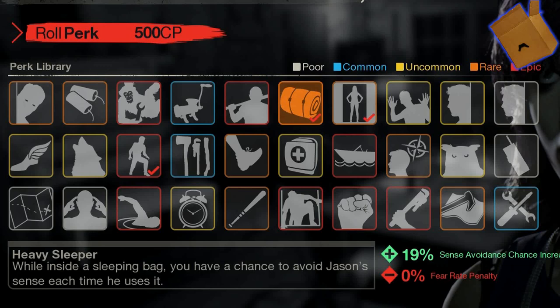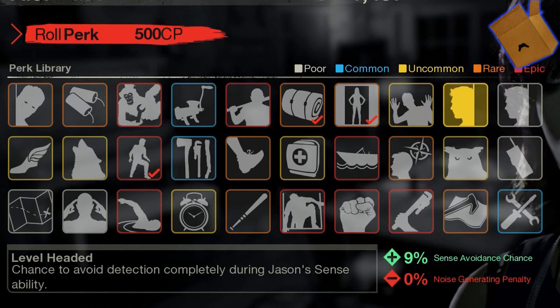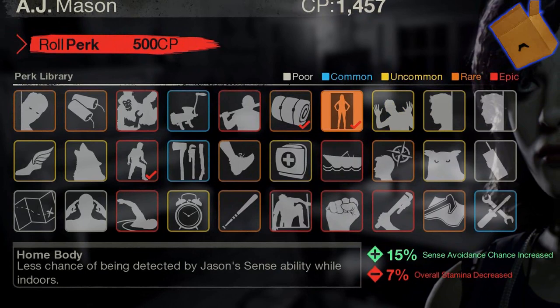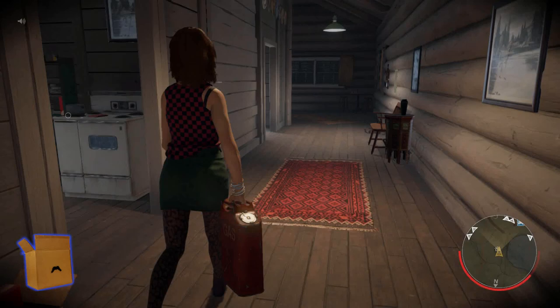When building a stealth character, you're gonna want to have stealth perks. The best stealth perks are the ones with sense avoidance. I prefer to use the Heavy Sleeper, the Homebody, the Level-Headed, and best of all, the Low Profile. Keep in mind you only have three slots, so you have to make the best of them. I'd recommend using the perks with the most sense avoidance.